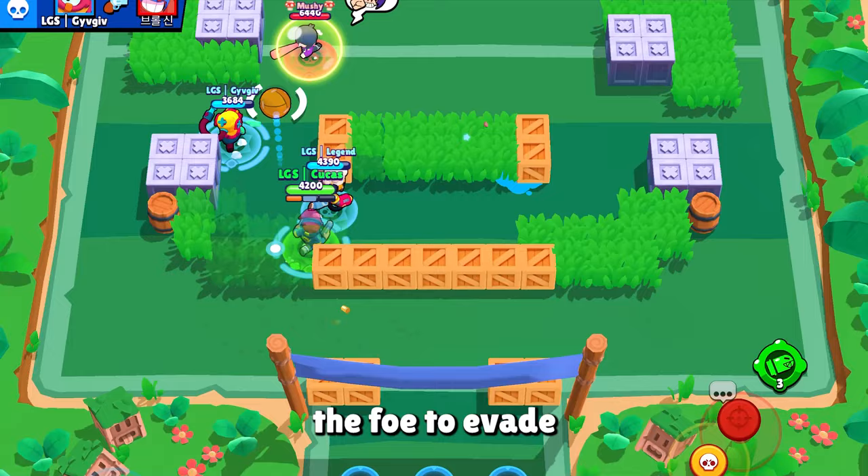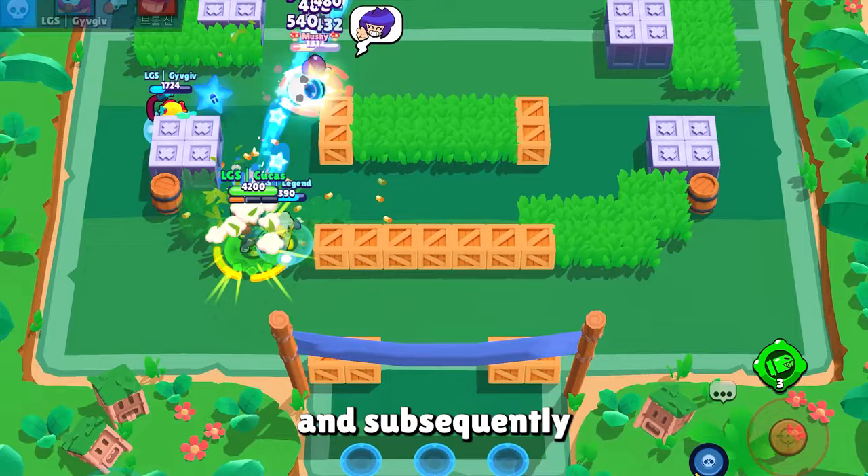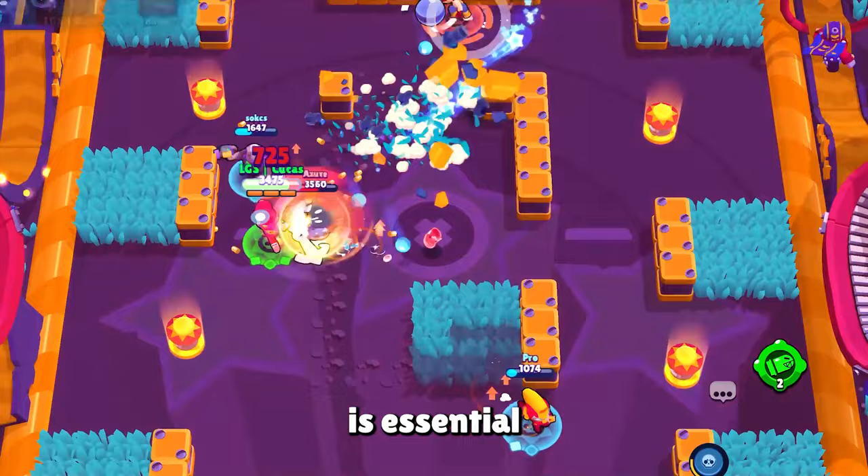This can also be accomplished with Colt's super, by directing a standard attack to compel the foe to evade in the opposite direction and subsequently deploying the super when they least anticipate it.